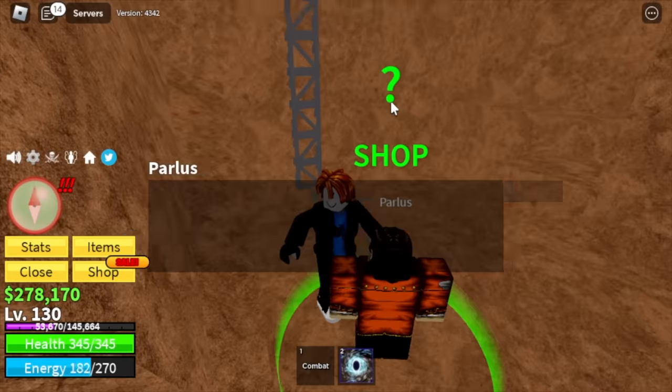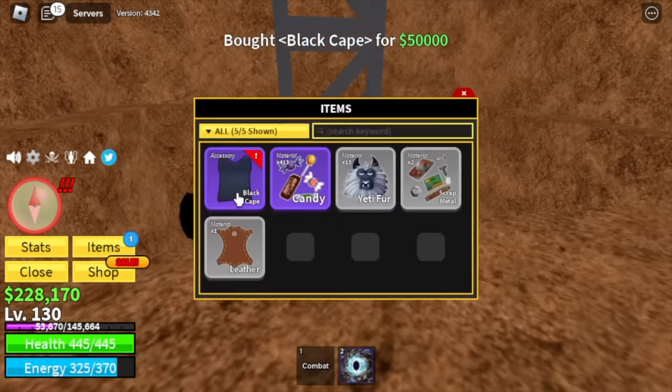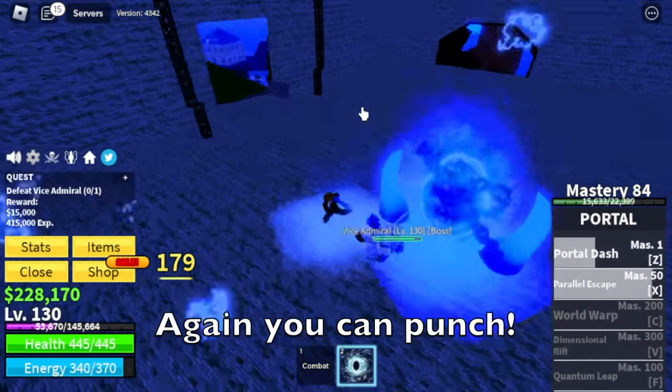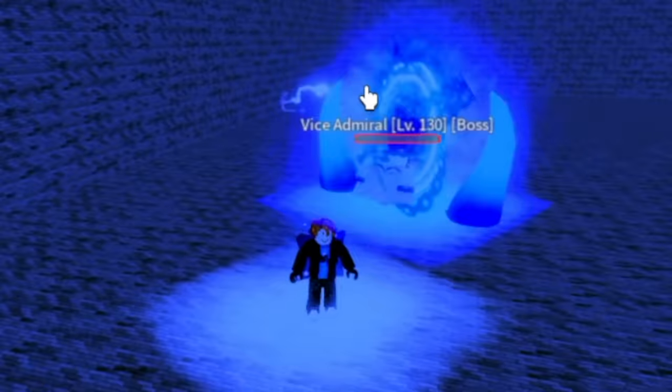Don't forget to buy the Dark Cape. This accessory increases your health and energy plus additional damage. For our target, the Vice Admiral. Whenever you're using your X skill, you can punch. This is a big mistake — it should have made my grinding a lot easier.